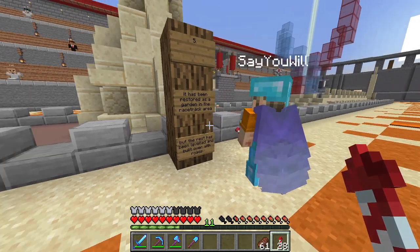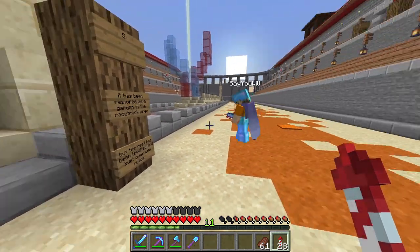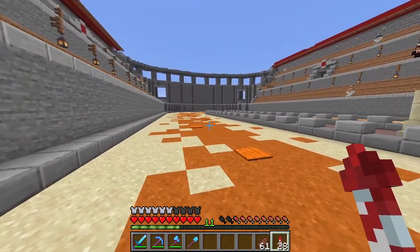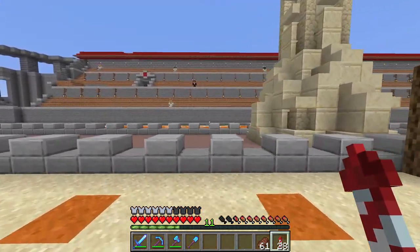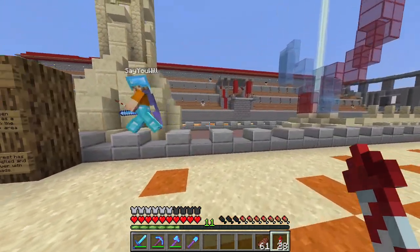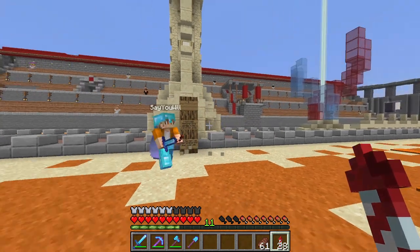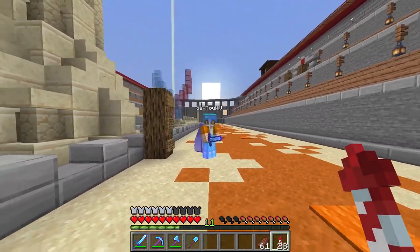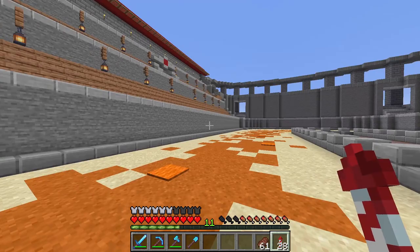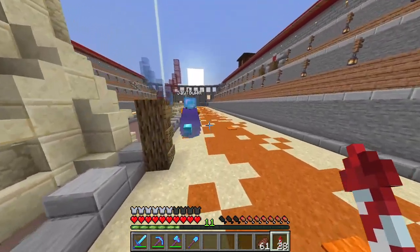So basically, in modern day this entire area has been restored as a garden in the racetrack area. Basically there's a garden slash park that you can go visit where this racetrack used to be. Pretty much all the stands around it are now where roads have been built, because most of them collapsed from bad weather and stuff. Let's go back to the stables to check out what's going on there.